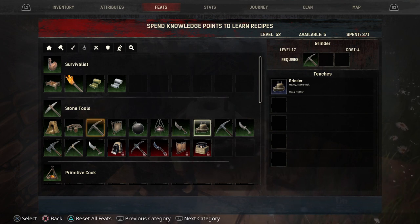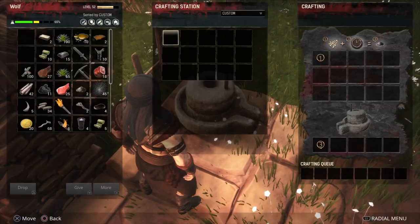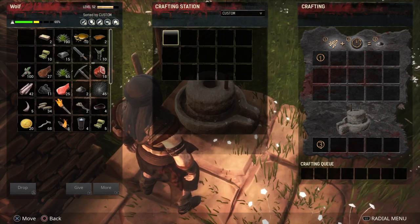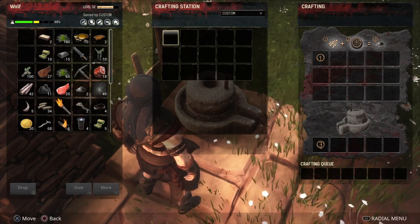That is only available to unlock once you're at level 17. Don't forget as well you're going to have to have some knowledge points to spend, because this costs four knowledge points to be able to unlock, and most things will cost knowledge points as well. Once you've unlocked that and you've created it, all you've got to do then is add bones. For the compost you just need to grind down bones into bone meal.